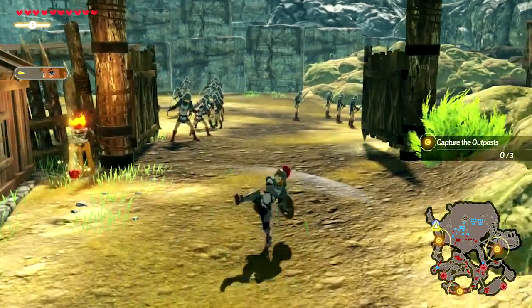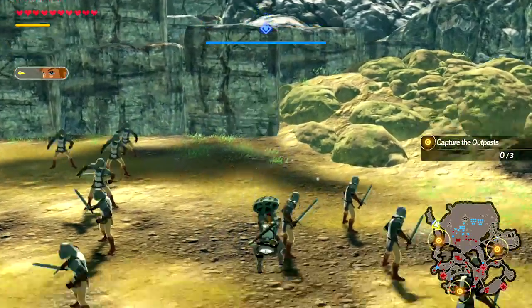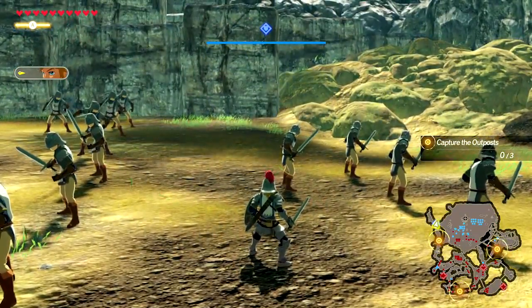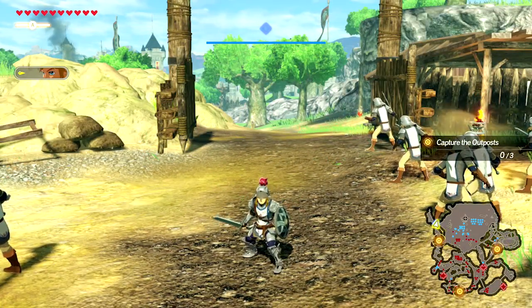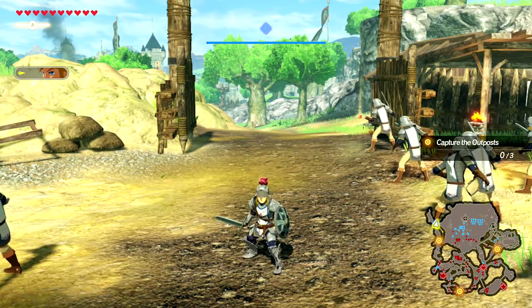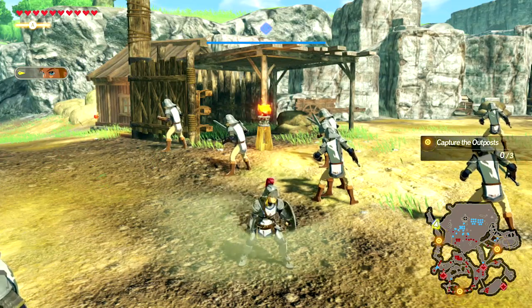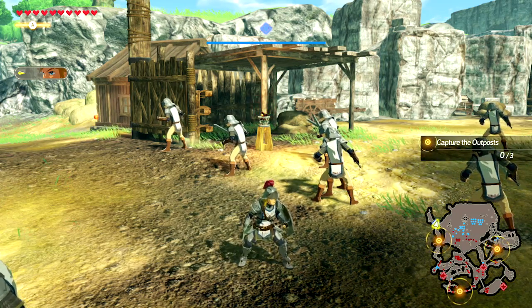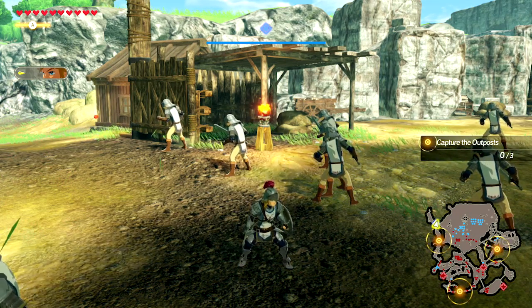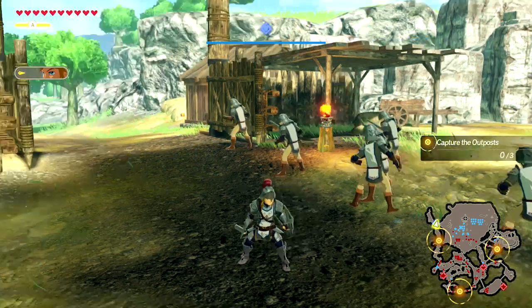One, two, three, four — air attack one, two, three — then X to finish. That whole sequence is one combo and it's a very devastating combo. If you attack any enemy with their shield exposed using that attack, they're probably going to get exposed for you to do a weak slash, which basically means they'll just die. Probably the most powerful attack I know of with Link.